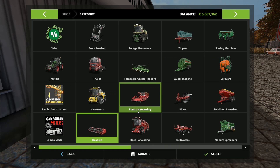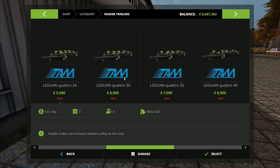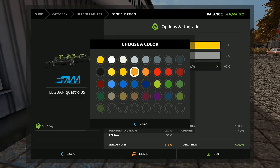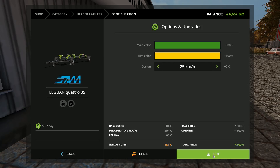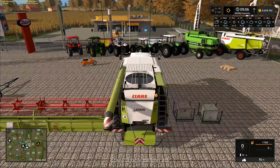Different designs - long stalk or short stalk splitter. We'll go for the standard and one laser pilot as well, then we'll buy that one. If we want to upgrade later we'll come back, sell, and rebuy. We want to go to the header trailers - the Leguan Quattro, the 35 is for the 1050, so that's the one we want. Main color - we want our John Deere green because I said I'd do everything in John Deere green if I could.